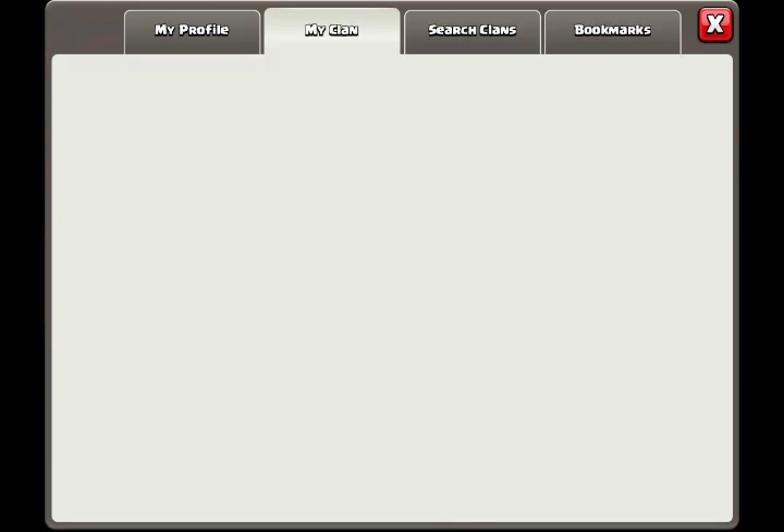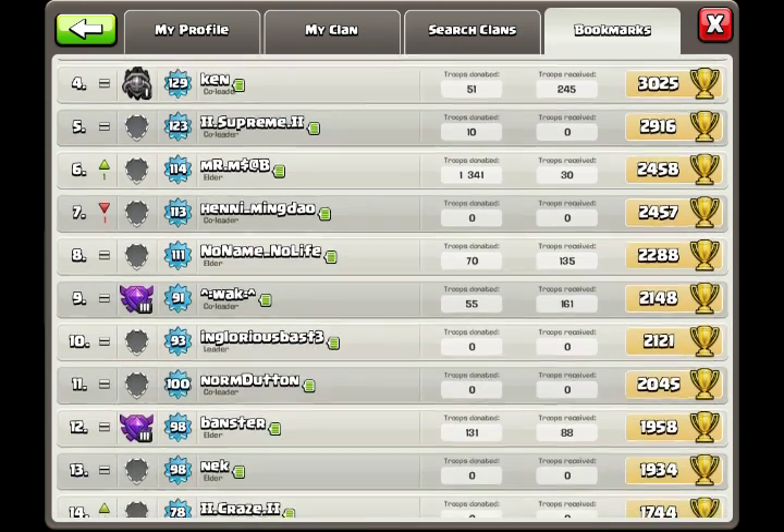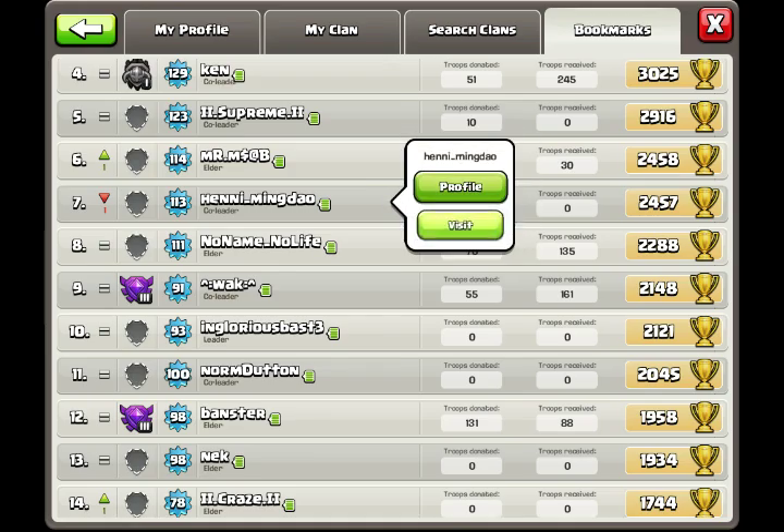Now let's go to the next base. The clan is 'Sam Dolls' and it's closed right now. Let's go down and visit the base of a member called Henny Mingdao.